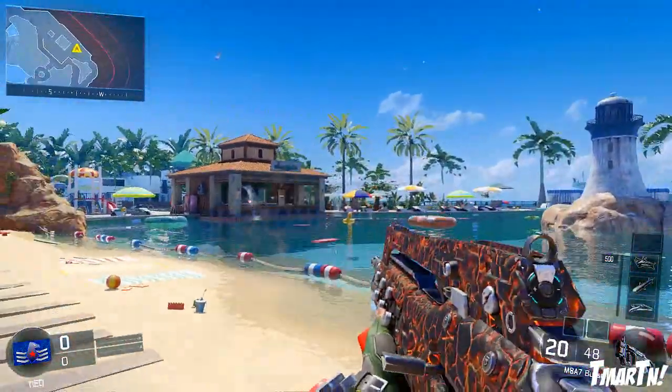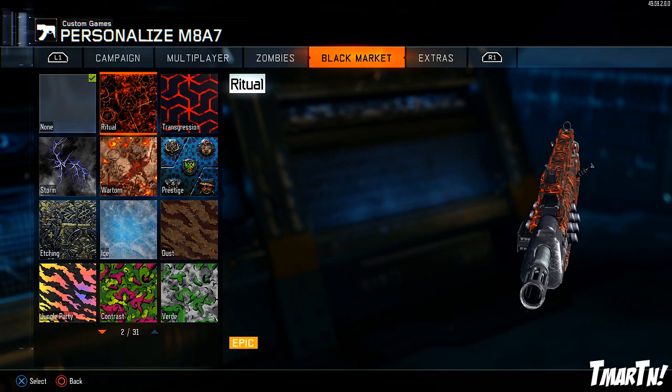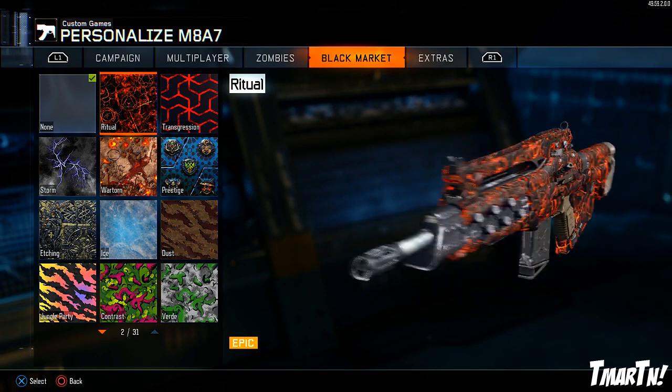So there's Ritual, Prestige, and Etching. I'm gonna show you guys these camos on a few different weapons — we'll run around in the game, fire the weapons, and you guys can see how they look.